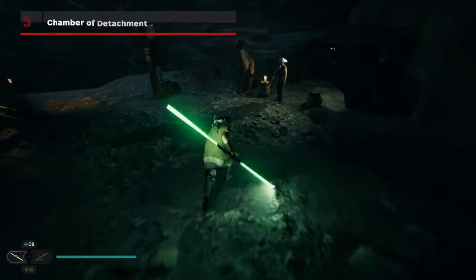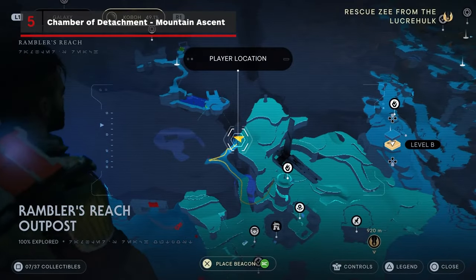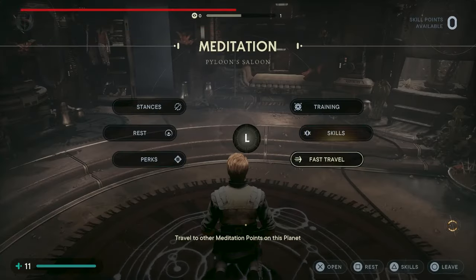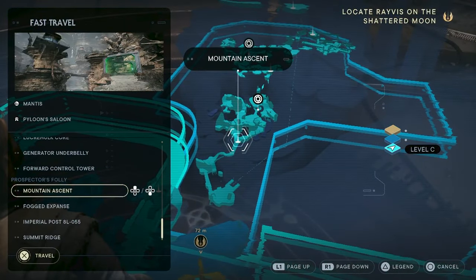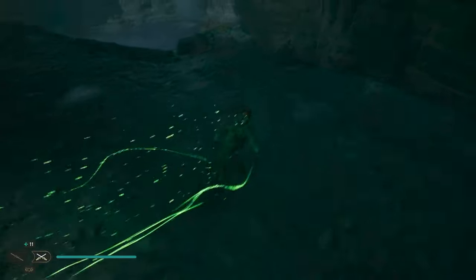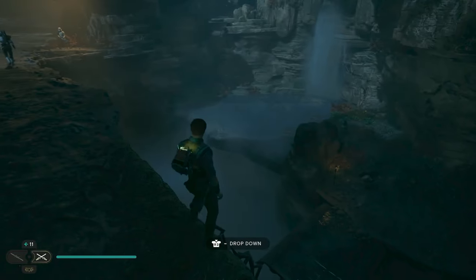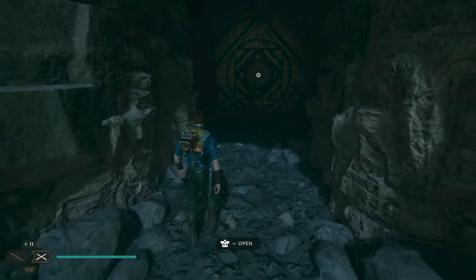The main missions don't take you this way for a while, but once you can get past green force fields, this chamber is open to you. Behind the Cantina is an entrance to Foothill Falls, which leads to the Mountain Ascent. Just past these first force fields is a drop down to a lake with a nearby waterfall. Behind that waterfall is the entrance to the Chamber of Detachment.